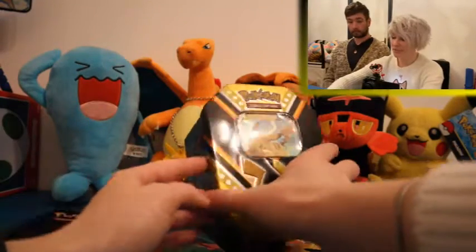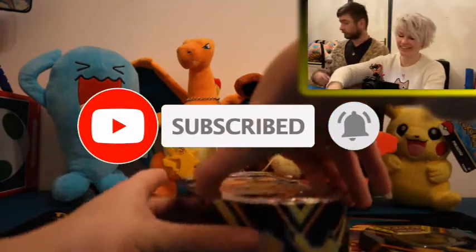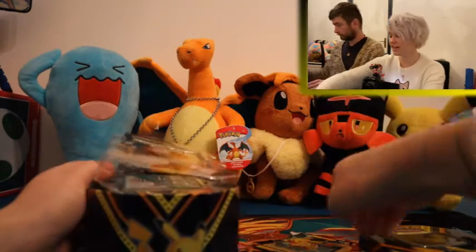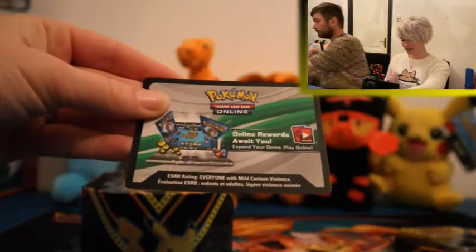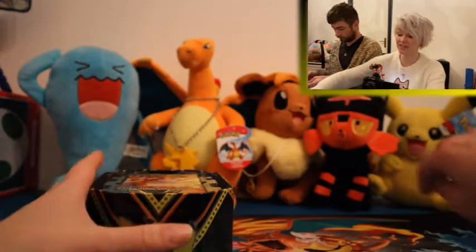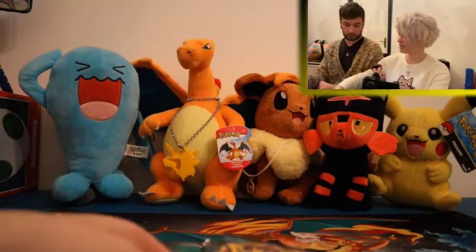We have the Pikachu tin to open up today. They changed the packaging to cardboard, I really like that, but there is still some plastic in here. And there is a code card — you can get the code card on our Instagram, so stay tuned to our Instagram as well. Going to get all the plastic out of here and out of the way.